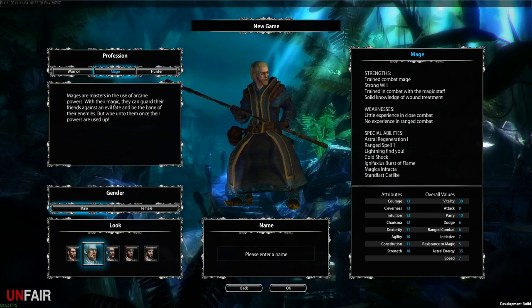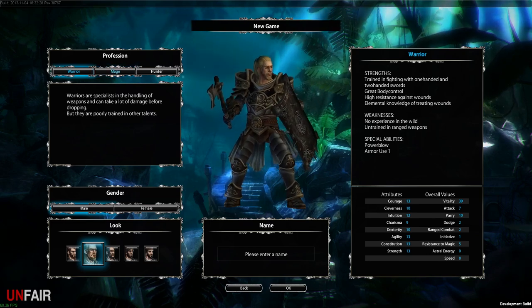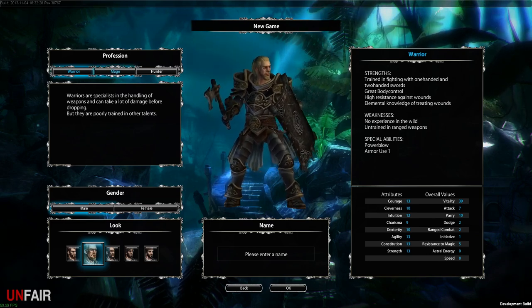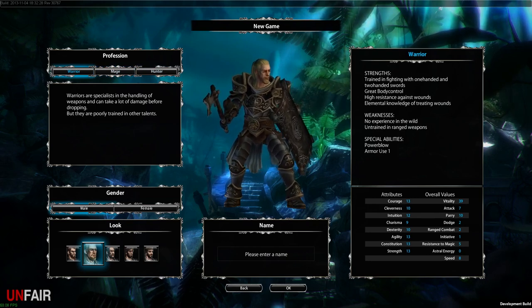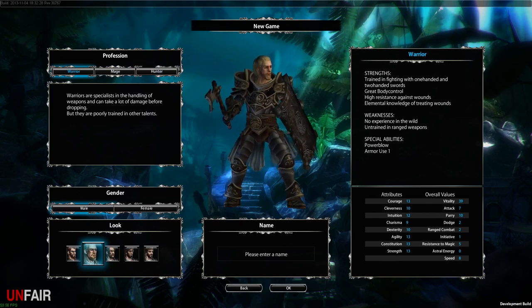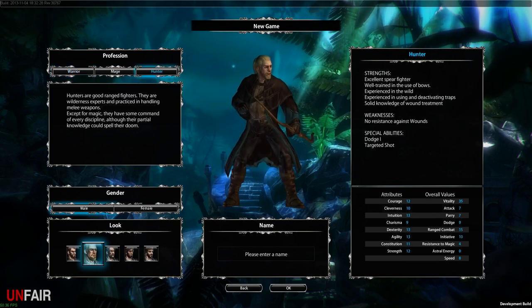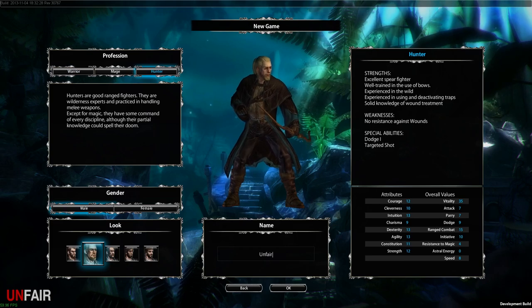The mage has a little experience in close combat but no experience in ranged combat — if it's a trained combat mage, I'm a little confused. Warrior: strength, fighting with one-handed and two-handed swords, great body control, high resistance. I guess we'll go with the hunter, and of course I'll have to name him Unfair. This just sounds like the most interesting way to do it.